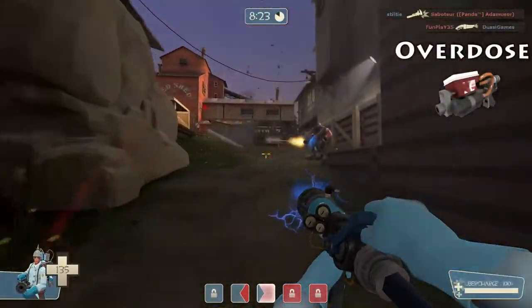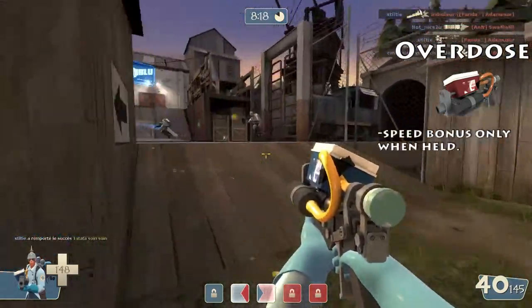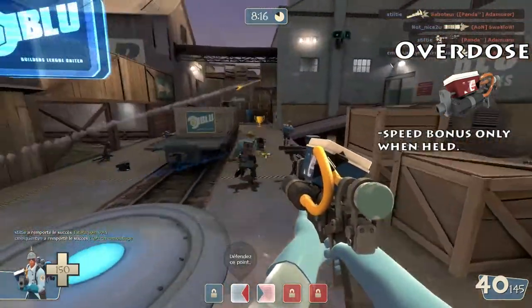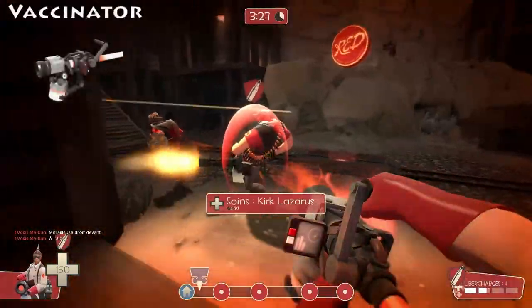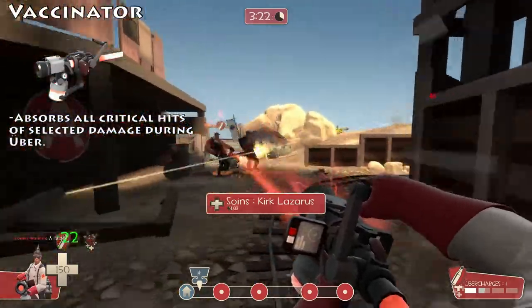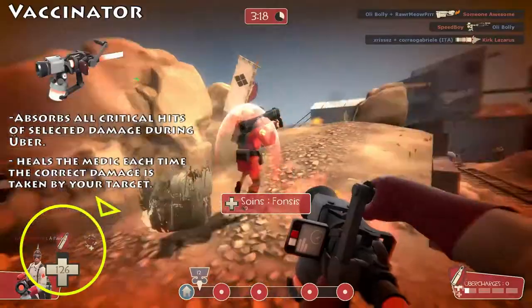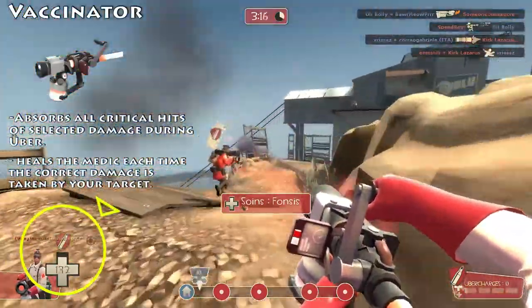The Overdose will make you run faster for every percent your Übercharge grows, but only when the weapon is held. The Vaccinator also absorbs all critical hits of the selected damage type during the Übercharge, and it heals the medic every time the right damage type is hitting the player you are healing.